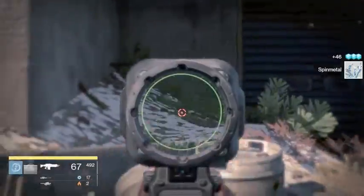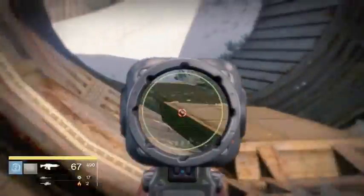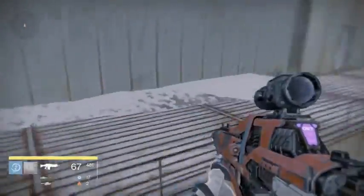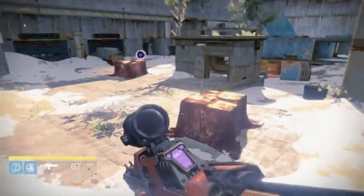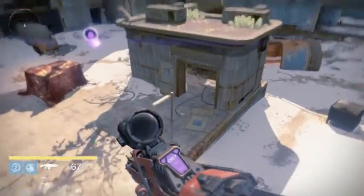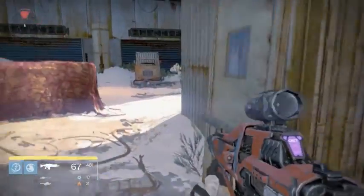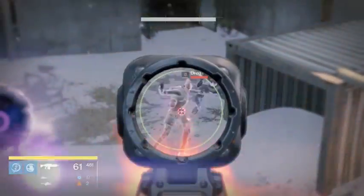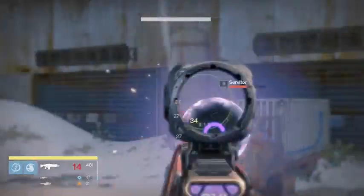Then you're going to go all the way over here. Sometimes there's going to be a spin metal right there — you can collect it. And then sometimes, very rarely, there will be one right there where I'm shooting. And then we're back. So you can see that here is the starting house — probably nothing has changed. Yep, there's still nothing. And then you just repeat the cycle. You can see the two dregs and the servitor are still here.